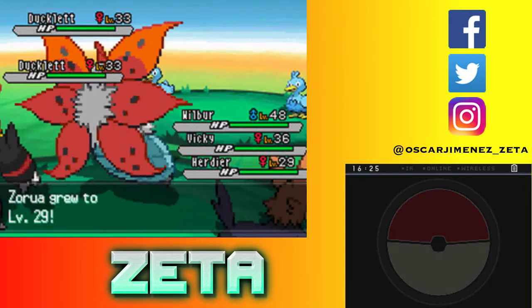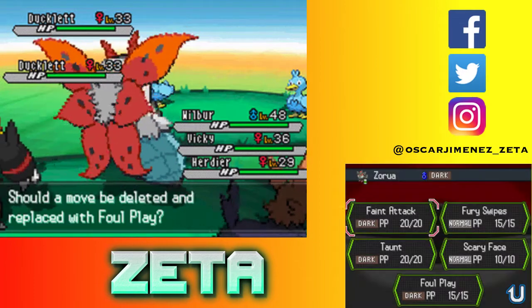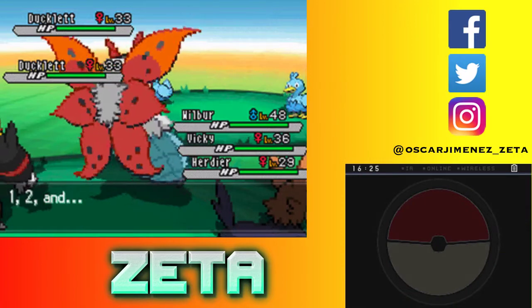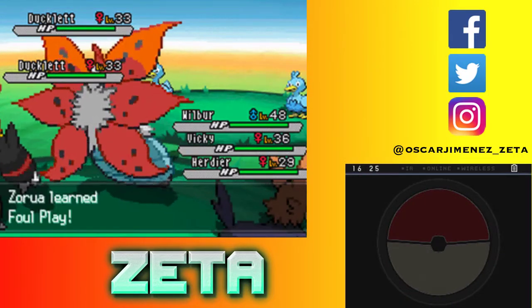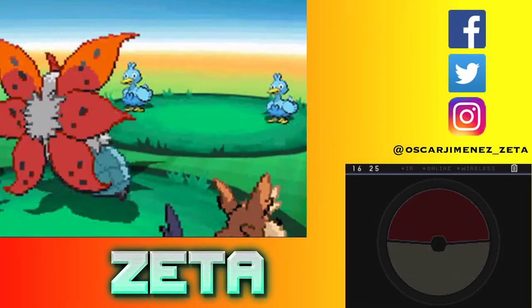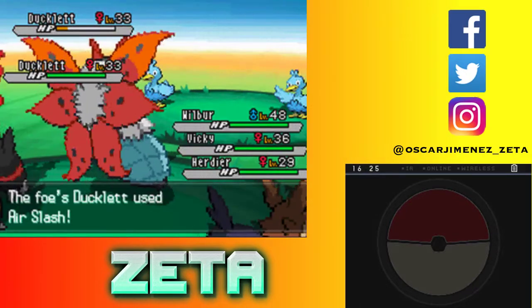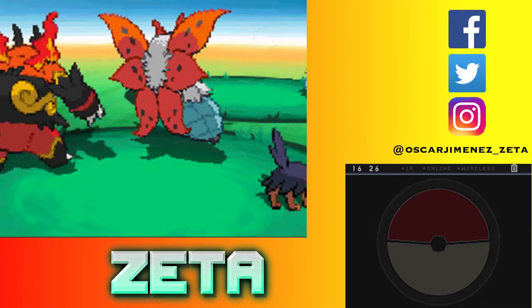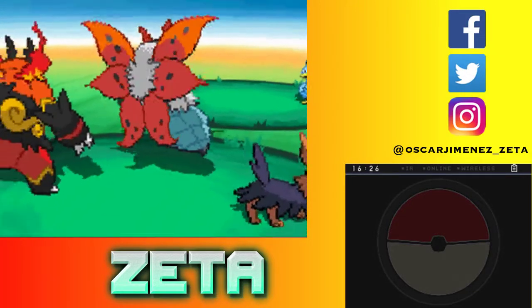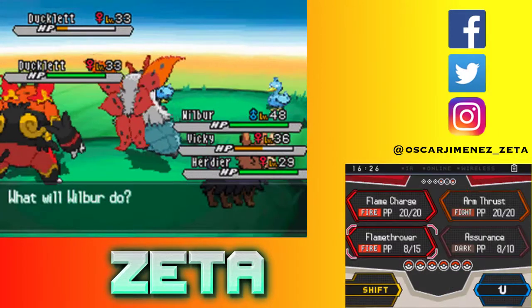1261 — you're getting a boosted amount of experience there. Foul Play — that's a pretty interesting move right there. I don't know if we're going to get rid of Scary Face. Foul Play essentially uses the opponent's attack and their defense, like both attack and defense as a combination. Because most attacks in the game it's either your attack or special depending on what type of move it is, and then the opponent's defense or special defense. Foul Play, I believe, is your opponent's attack and your opponent's defense.